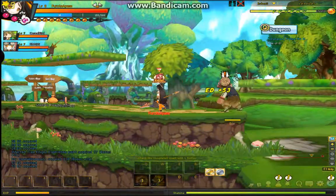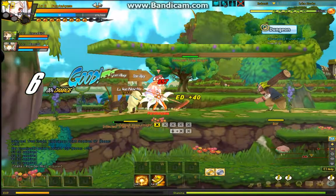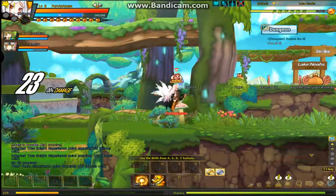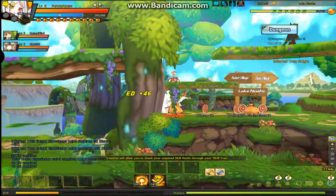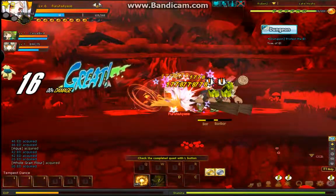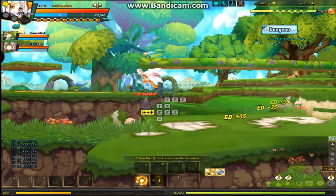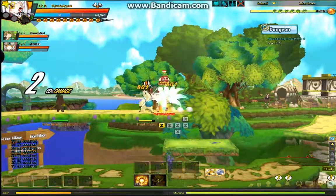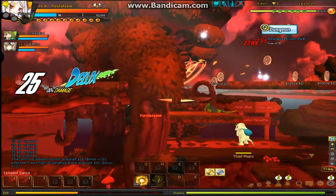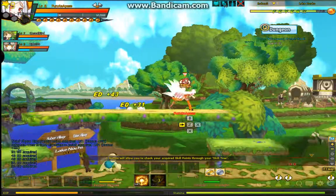If you hit left control, you'll be awakened. You always have a better chance of doing criticals, and your damage is doubled — basically like your damage is doubled.